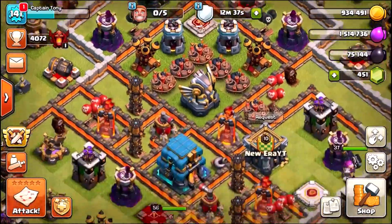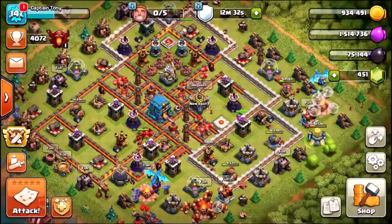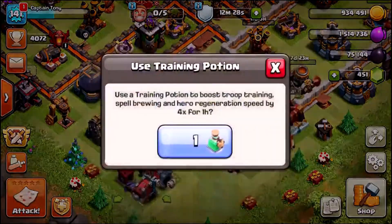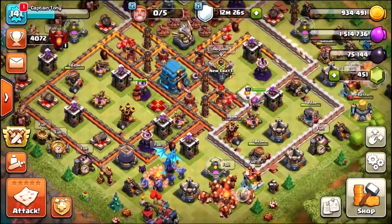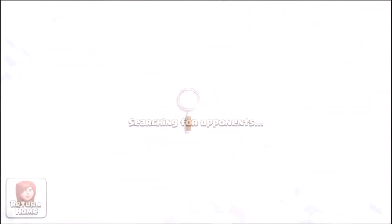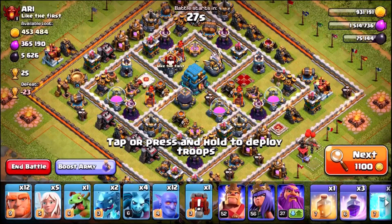Level 52 King — we're probably gonna get him to level 55 or 56 next. Level 56 Queen, level 37 Grand Warden. This base is really starting to come together. I'd say in the next 8 to 12 weeks we'll have maxed out everything apart from the walls, making us about 95% maxed out Town Hall 12 in time for the release of Town Hall level 13.